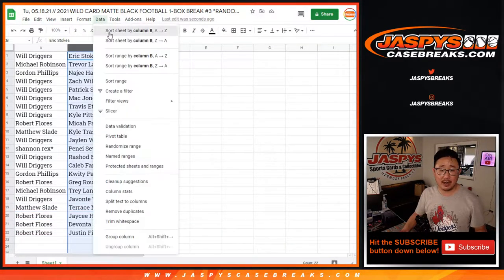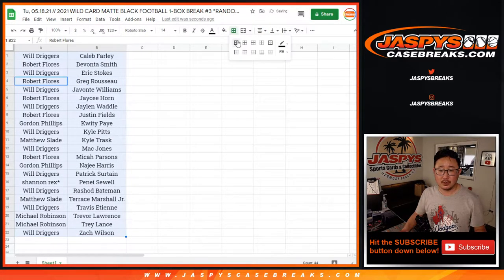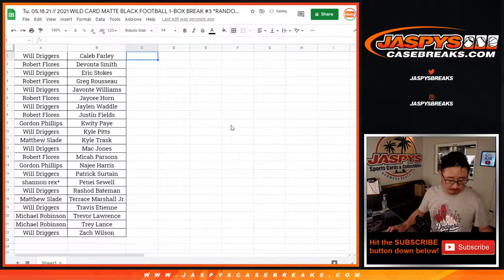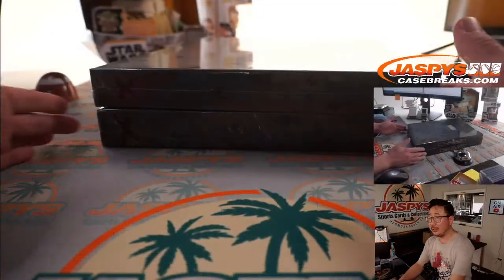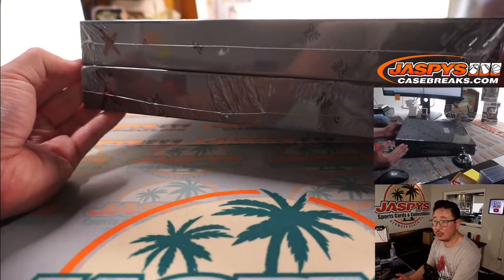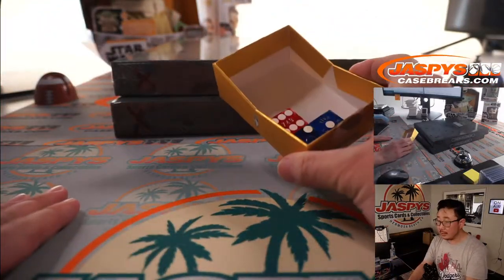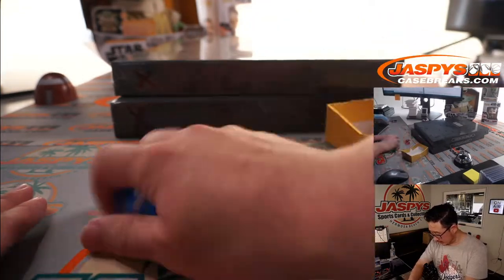Let's sort by player name right here. Box that up right there. And while you're considering trades, here are the final two boxes of the case. Remember, we marked those with X's so we know they're from the same case.